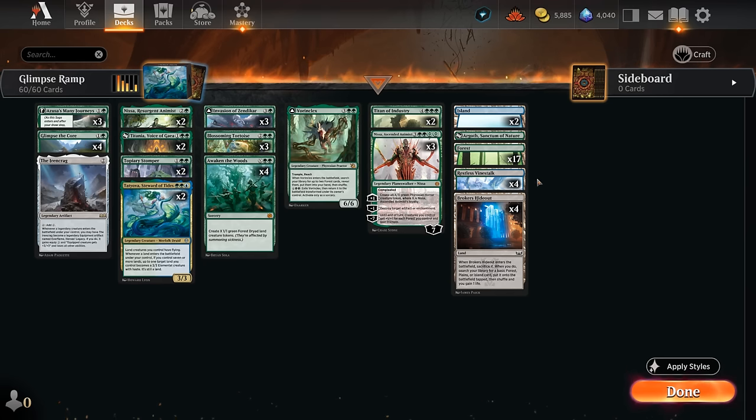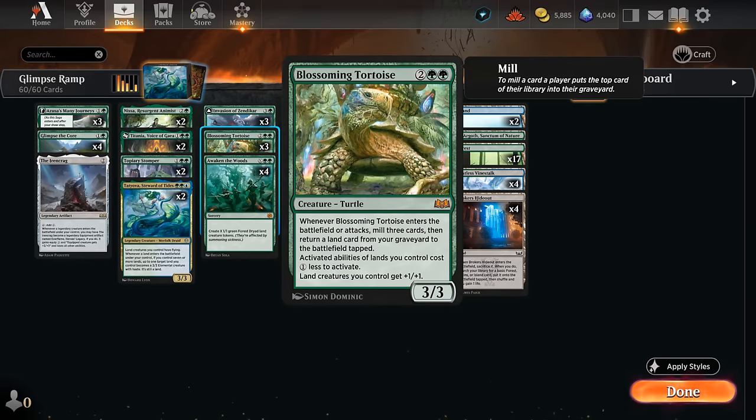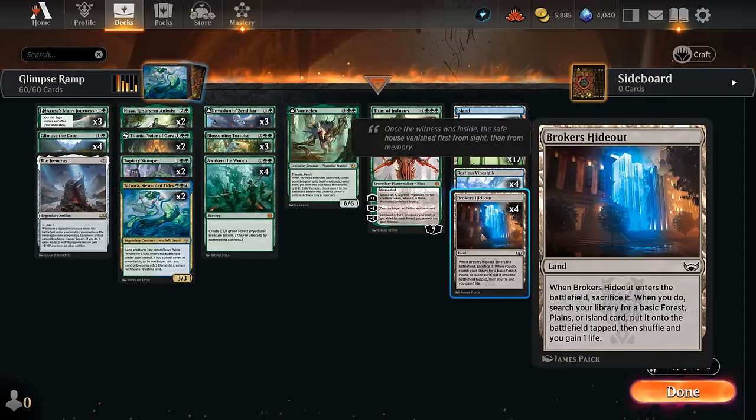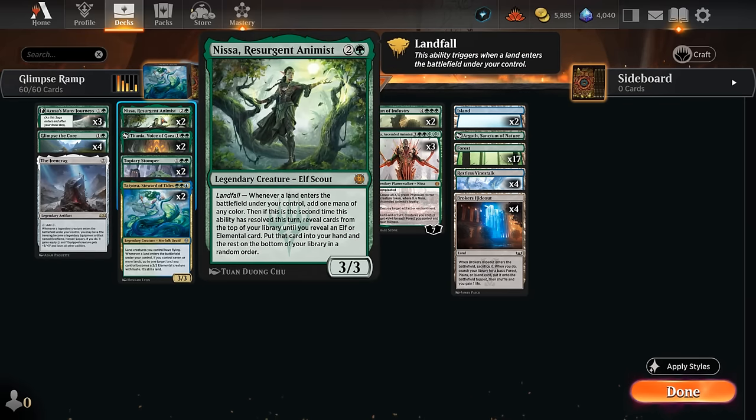The only blue sources come from Vinestalk and two islands, which we can search up with Broker's Hideout or with our various search effects like Invasion or maybe a Topiary Stomper. Hideout also has great synergy as a fetch land that we can get back with Tortoise, so we've got a guaranteed land in the graveyard we can keep getting back. The life gain is nice against aggro and can also synergize with Titania to gain even more life as a land ends up in our graveyard. A fetch land is also great with Nissa, as we can put two lands on the battlefield to make two mana and search up an elf or elemental such as another copy of Nissa.